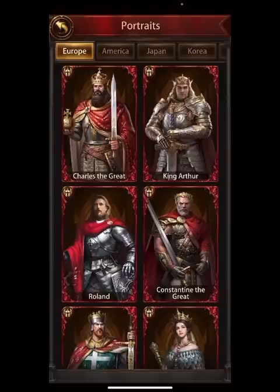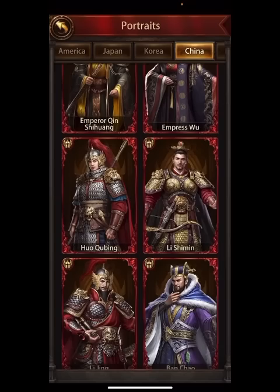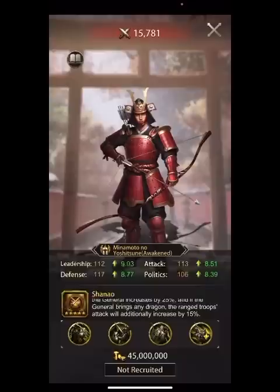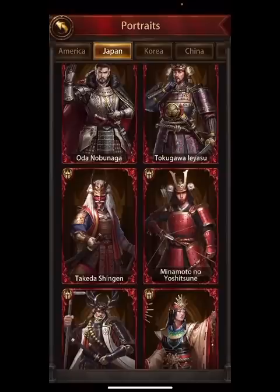Alfred would be a good choice for archers if you can get him in there. Another general you should really consider is Lee Shimon — he has march size and troop attack, plus another 6% march size, so you get 16% from him. Then obviously Minamoto is in there too, but there's no march size on him, so I kind of like Lee Shimon more. March size is so underrated in this game. Either of those would be a great choice, and Alfred or Electra would be underrated choices if you're going the free-to-play route.